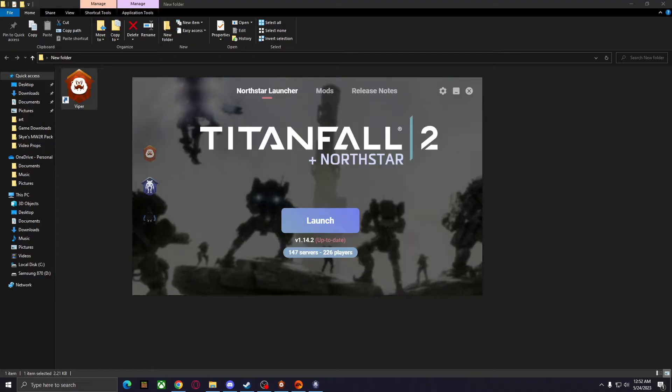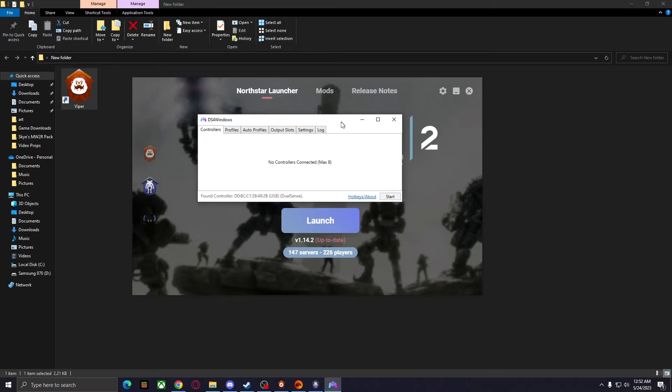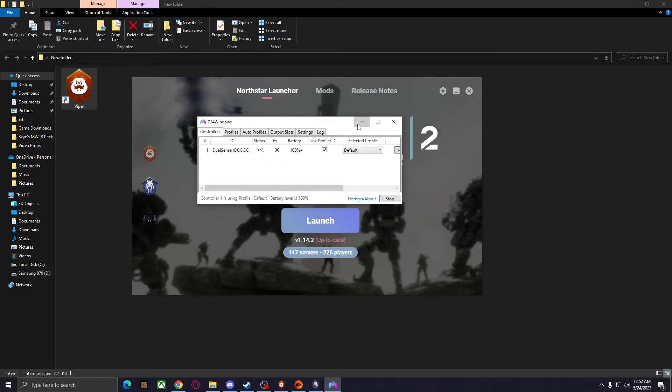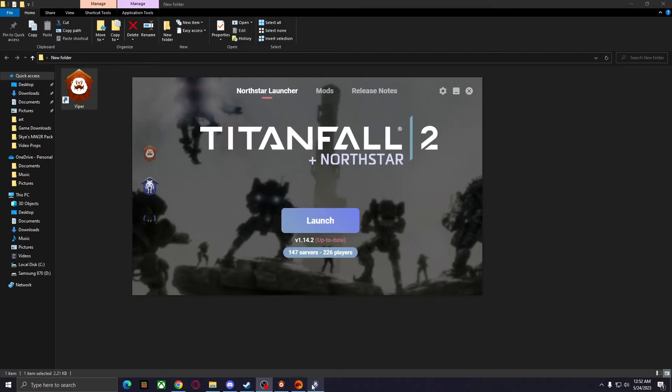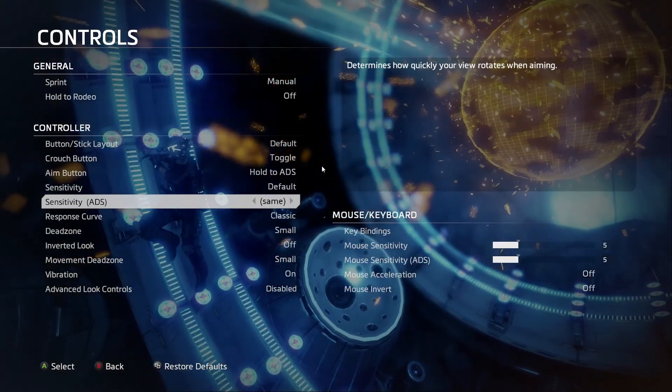Since this isn't running off of Steam necessarily, I'm going to have to open up DS4Windows to use my PlayStation controller — I'm on a PS5 controller right now. Just minimize that, go back to the game, tab back in, and now I can actually use it.